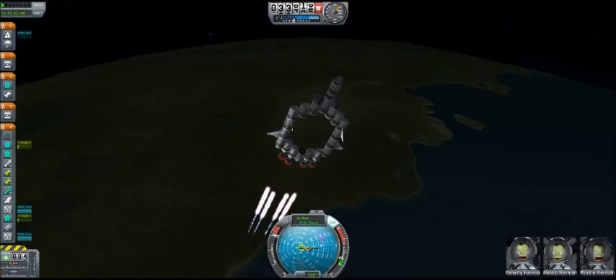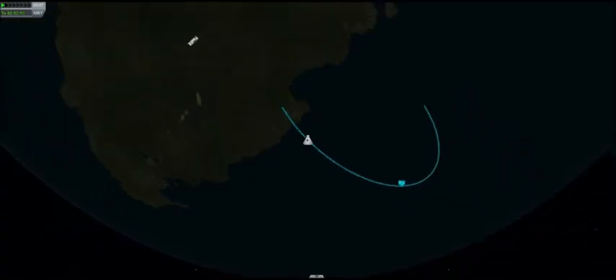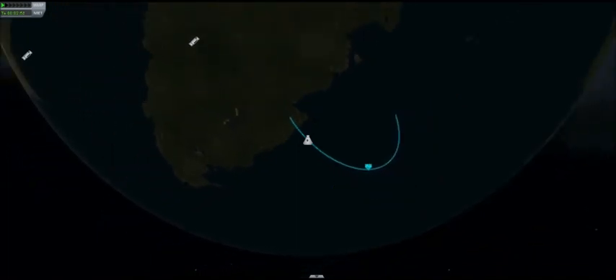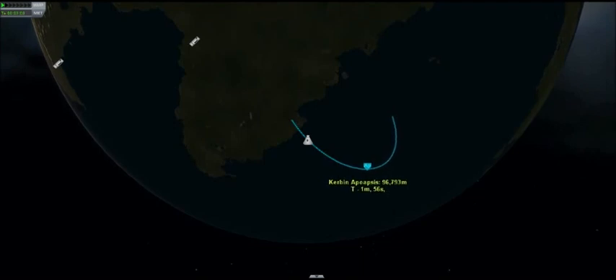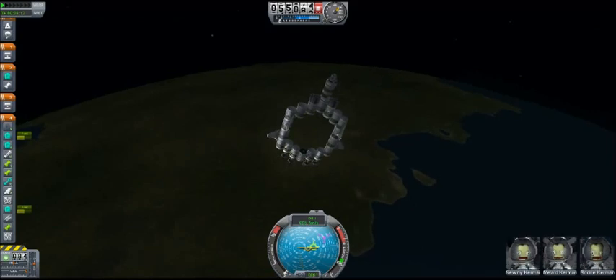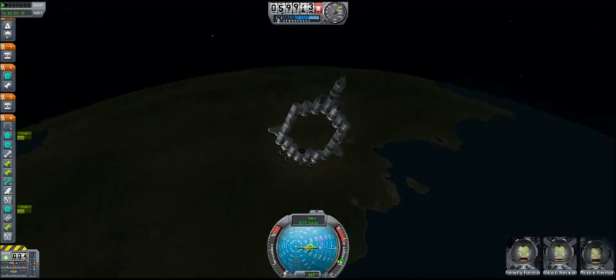We're getting a fair altitude fairly quickly — that's excellent. Let's see, what should I make it out to? Get it out to 100,000 meters and then we'll start thrusting sideways. There you go, not bad. Let's move over sideways, gotta tilt her a little bit. I love when weird ships like this turn out really well.